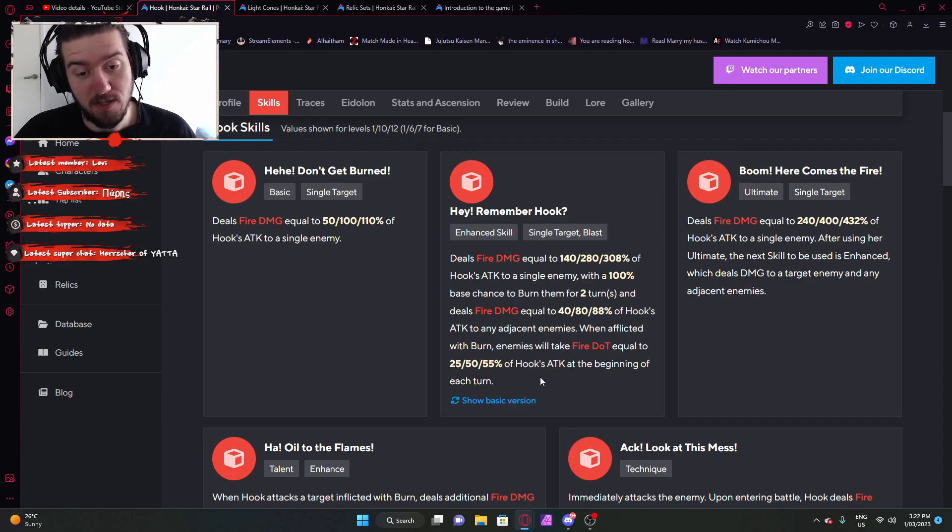Furthermore, his Eidolons enhance him to a pretty good degree for a nice dot build. His ultimate deals fire damage equal to a certain percentage of Hook's attack to a single enemy. After using her ultimate, the next skill to be used is enhanced, which deals damage to the target enemy and any adjacent enemies. So you kind of just enhance your skill after you cast her ultimate — you'll just deal more damage with your skill.